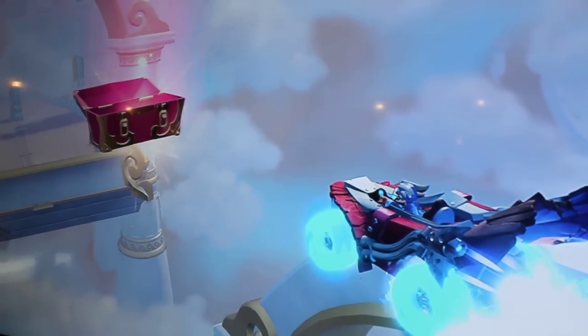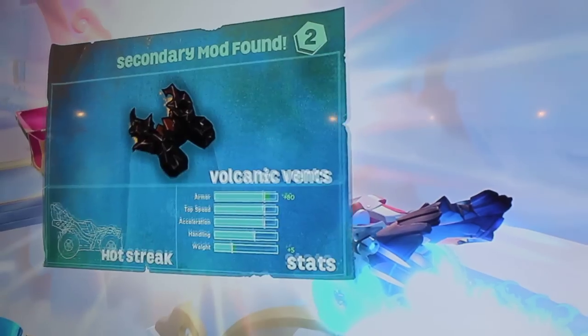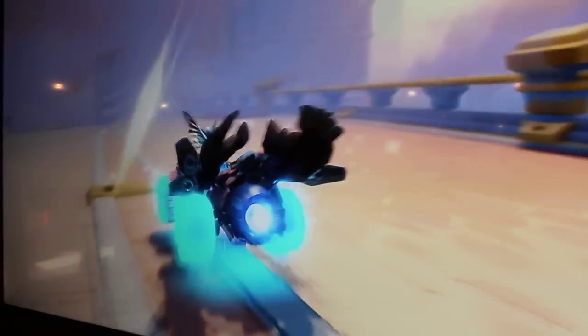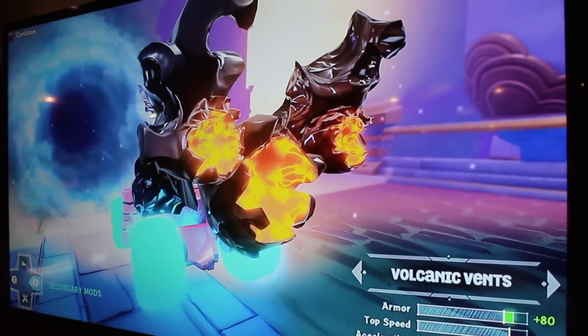Now here's something really cool in Skylanders SuperChargers — we have mods. All vehicles have mods which will be dropped inside a level. I just collected something called Volcanic Vents. Because I'm driving the car as the SuperCharger, with the press of a button I can switch out the mods on the vehicle.